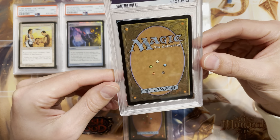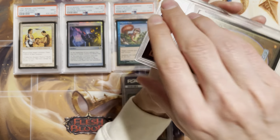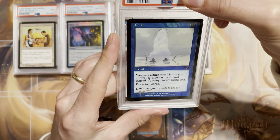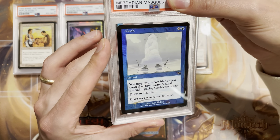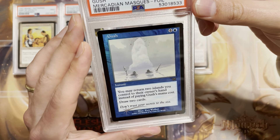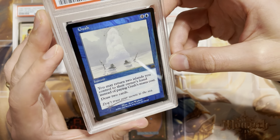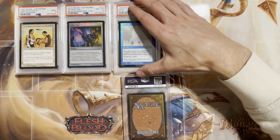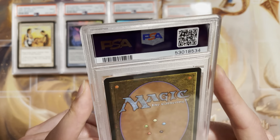This card looks perfect — maybe a newer card from the 2010s — oh whoa, this is an old card! Foil Gush from Arcadian Masks. The back looks perfect, the front looks perfect. Come on, give me a 10 on an old foil. A mint 9 — it is a little slightly off centered and they're tough on these old cards, but the foiling on it is really good. An old foil Gush — those old foils are quite collectible so I'm not surprised I submitted it.